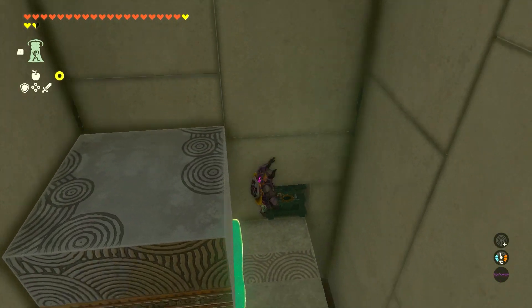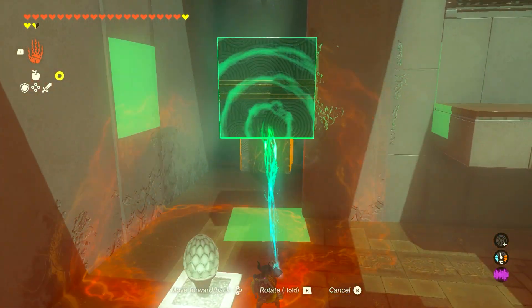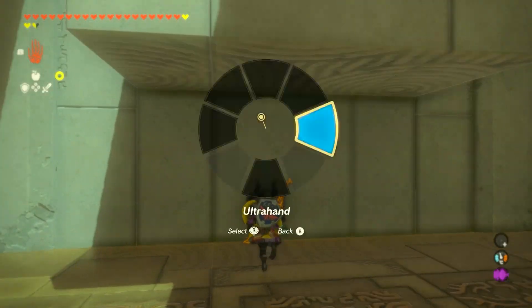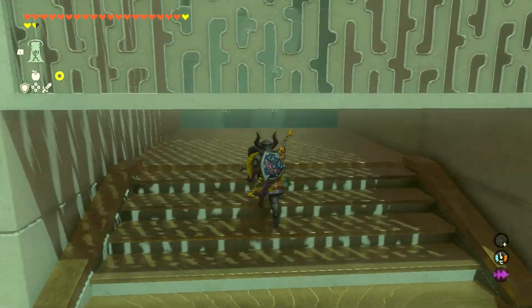From here, you're just going to drop down and open up the chest. Once you've got the chest, grab your block again and loosen it. The quick way is to put this at the top here, ascend from beneath, and then go straight all the way to the top into the next and final room.